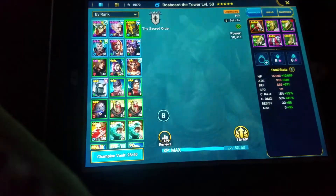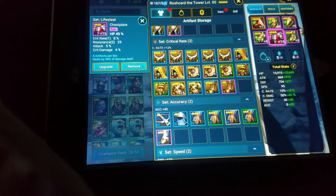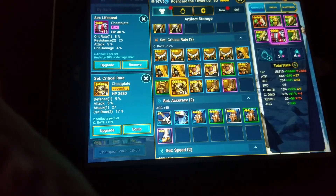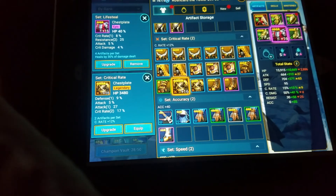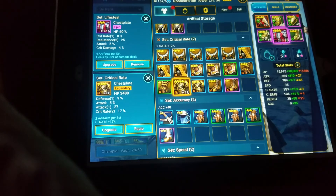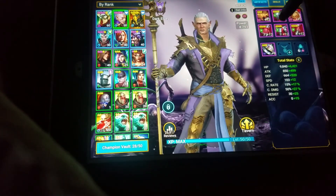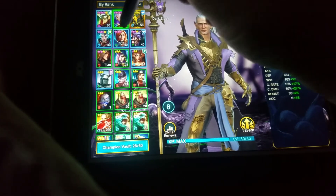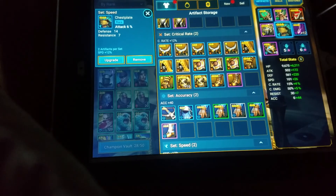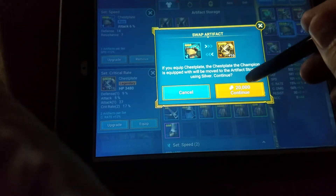Let's see who else could benefit from it. This guy has HP 40% — holy crap — but he would take a hit, so that wouldn't be good. It seems like a really good piece. He also has it but he needs it for his set. Oh there we go — this would benefit him because he doesn't have that. This would be a huge improvement for him and it'd give him the 15%, so we'll give it to Apothecary.